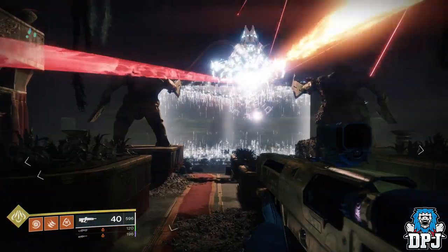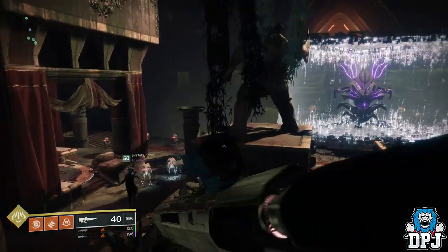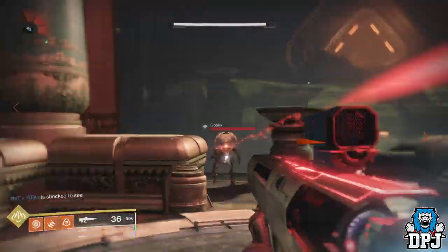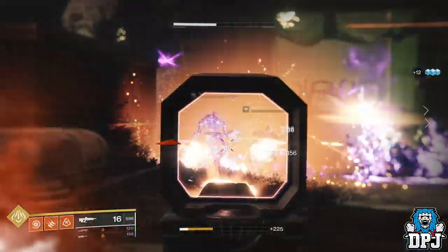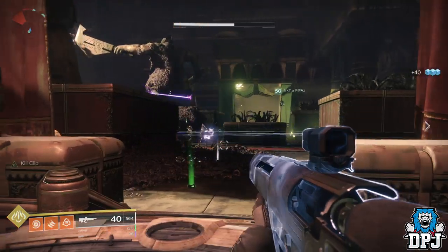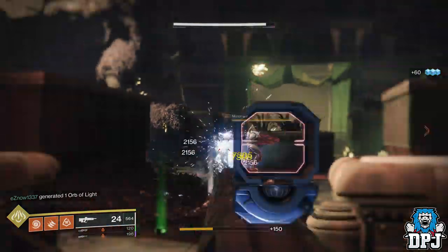When you enter this encounter, you'll recognize the rune from a few other encounters here. Within this room there are three vex plates: one left, one center, and one right. To get the secret triumph you have to lure the boss to each plate. You lure him by capturing the plate — by standing on it. The first rotation, as far as I know, always starts with the center plate lighting up first.